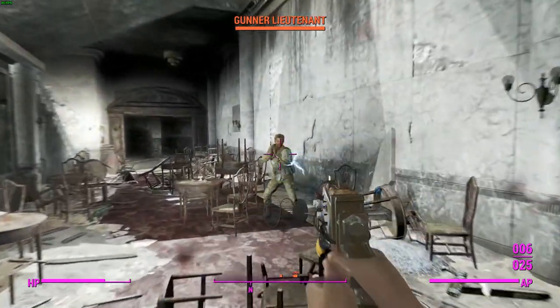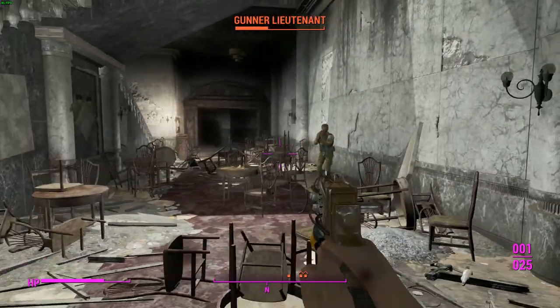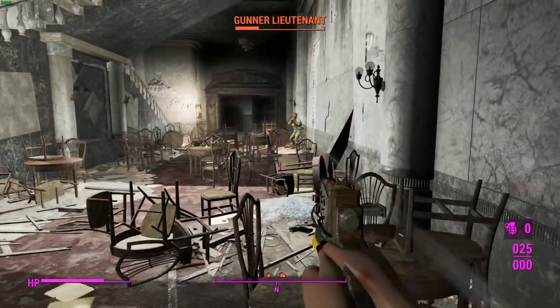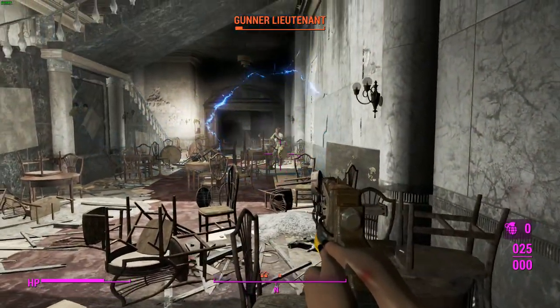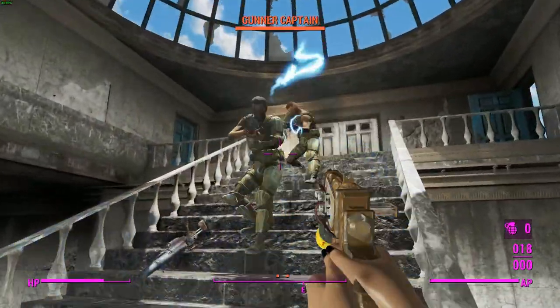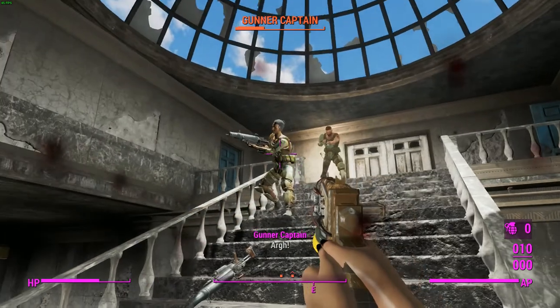Looks like we might be able to get a kill with the explosion. Quickly throw it — down it goes. But no, just not enough damage. Could use with a buff there, I reckon. Looks like we're almost out of bullets.